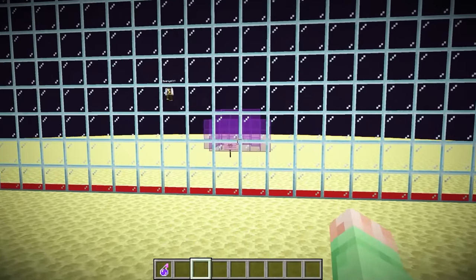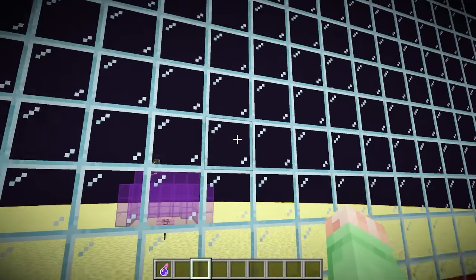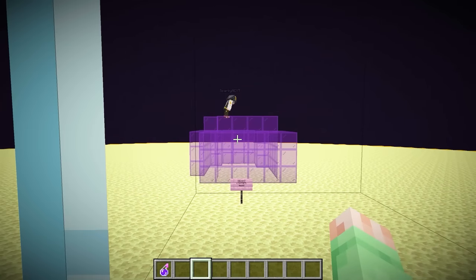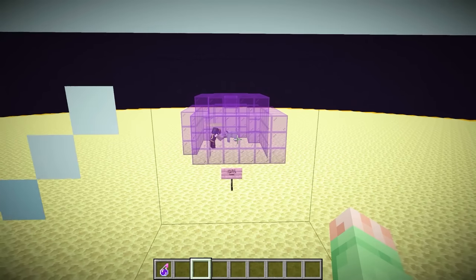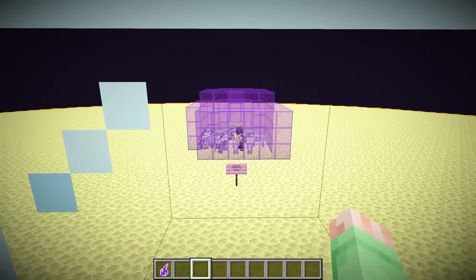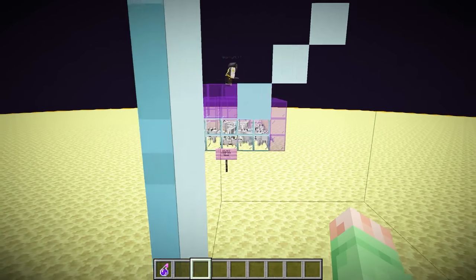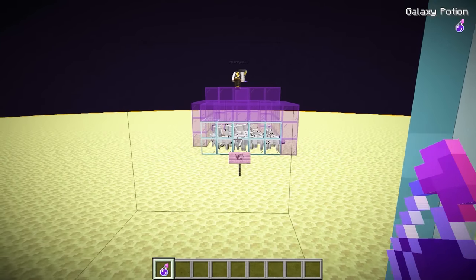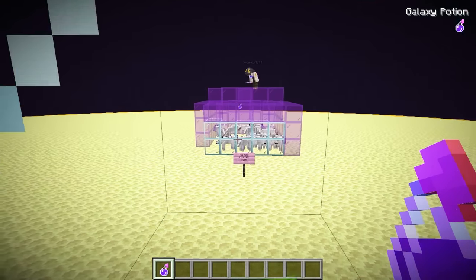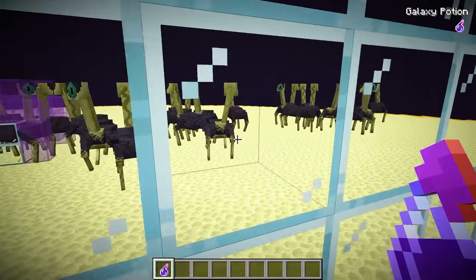Now that the mob battle has officially begun, we get to start off by cheating with this one-way glass wall. We're gonna see exactly what mob Sparky spawns in on his side. It looks like he's going inside of his little galaxy crafter machine, and he's spawned in a bunch of wolves inside of that machine.